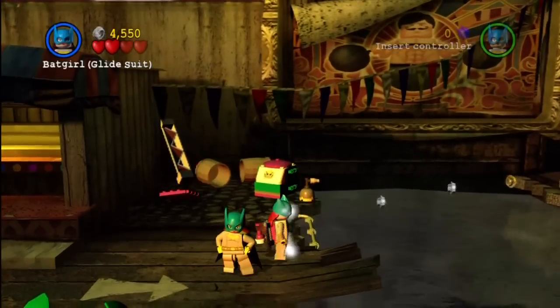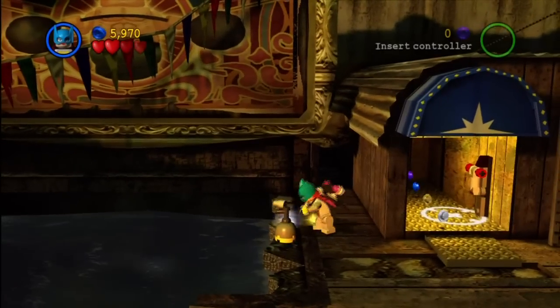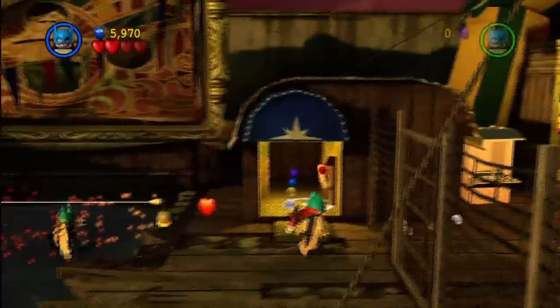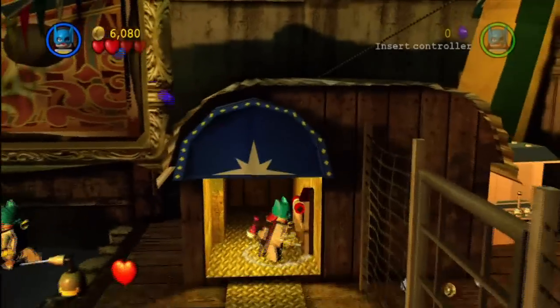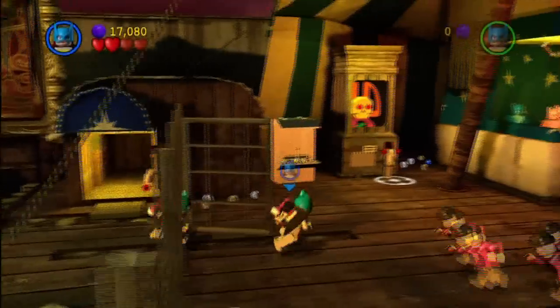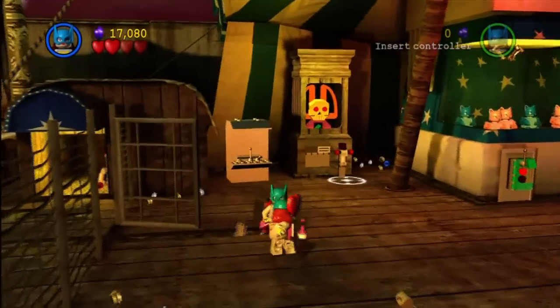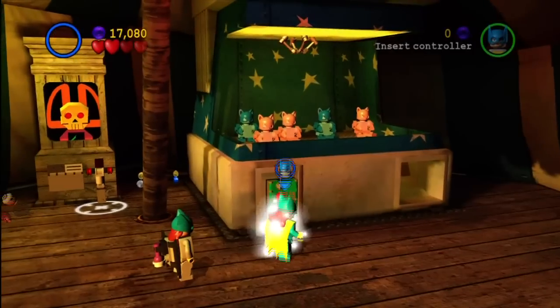Now it's time to glide. If you have a partner who needs to cross, you could use that. Purple stud for the win — pull that and make your way inside, where you're going to be assaulted by some dudes, but we'll take them out because we are Batgirl and we can kick butt.